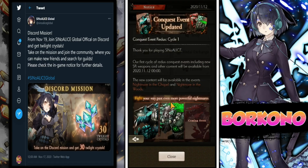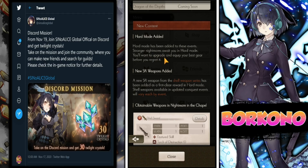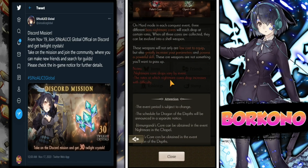If you go into notices and then into the conquest event updated, it'll tell you that hard mode has been added, along with hard nightmares. It'll tell you down here that on hard mode, three different boss nightmare cores will each drop at certain rates. In hard mode specifically, there's a 3% drop rate for verse 1 hard, 6% for verse 2 hard, and 9% for verse 3 hard.